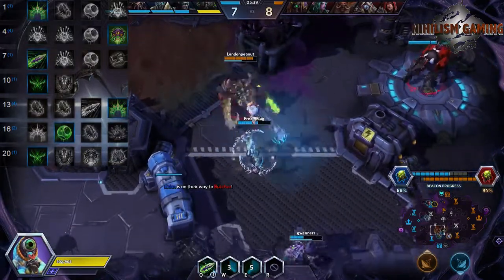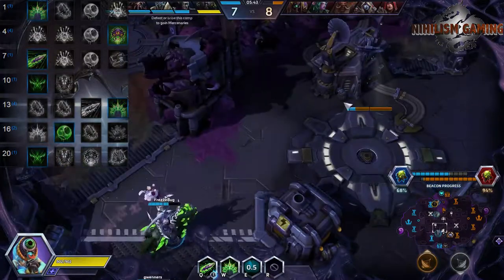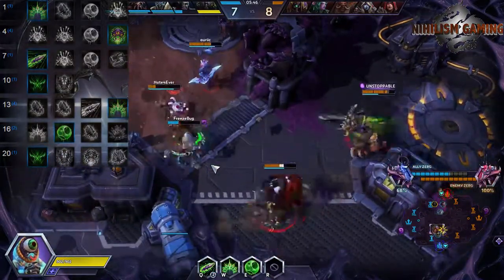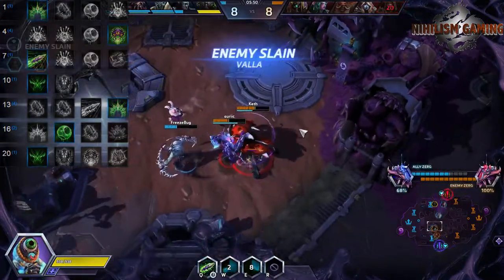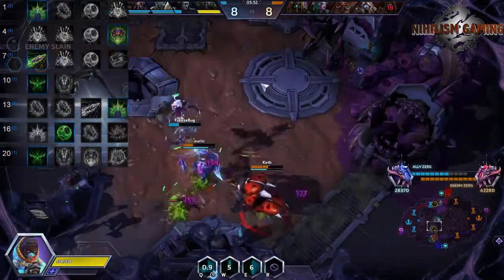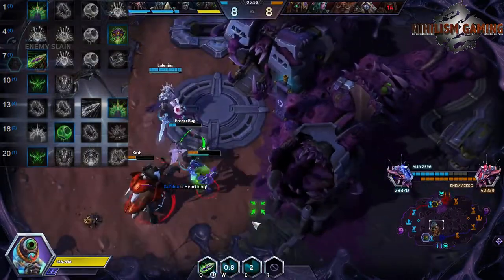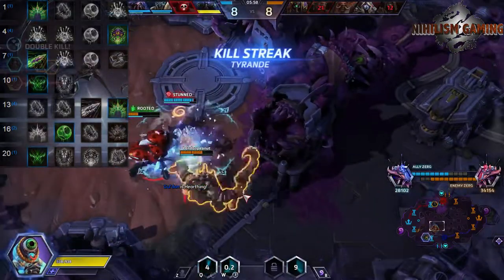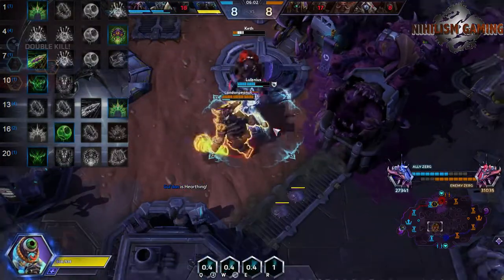At level 20, we like Evolutionary Link. A lot of people think this is worse than Hivemind, but I disagree. If you start a fight as Abathur, giving whoever you Evolutionary Link with a massive shield that refreshes every 5 seconds can be very powerful and can almost win fights outright, due to the amount of extra HP you're giving such a crucial target on your team.